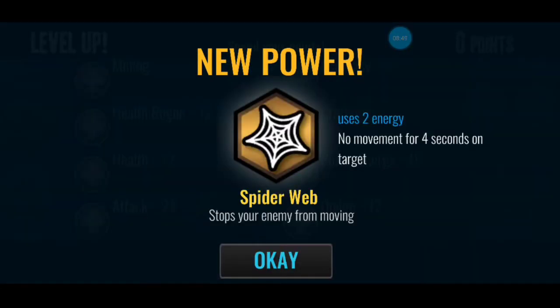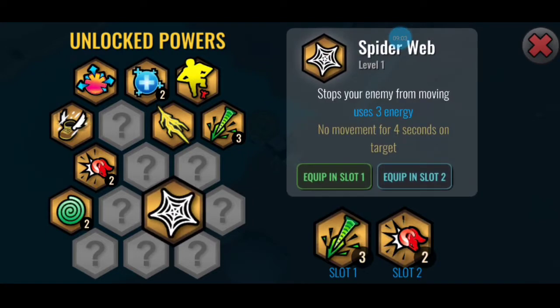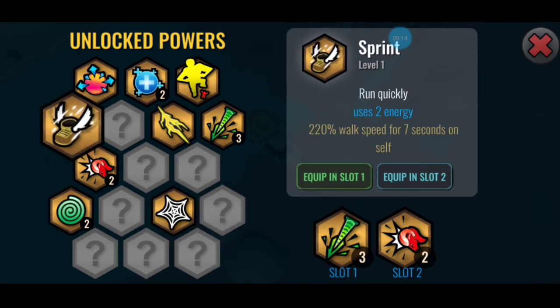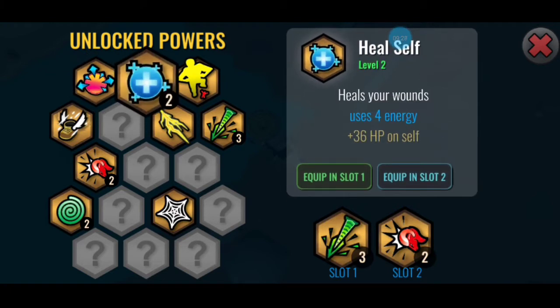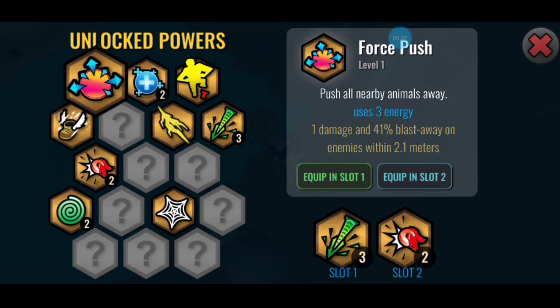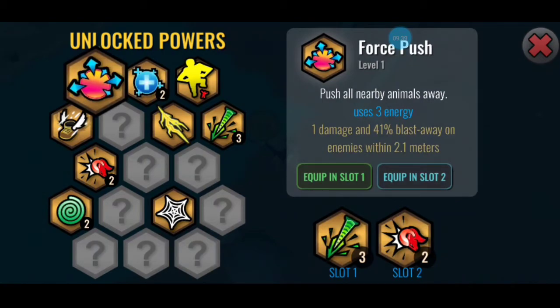I got a new power - uses two energy, no movement for four seconds on target, stops your enemy from moving. It's kind of useless to be honest, even if the enemy cannot move it doesn't give you damage. Maybe if you're low on health you can use the pusher - it's good if your basic attack is so powerful and you don't need a skill. You can heal yourself and push the enemy so they don't attack you. Or maybe giant plus this - maybe that will be very powerful.